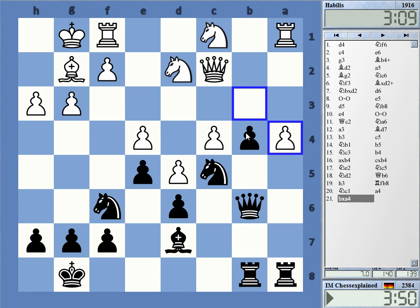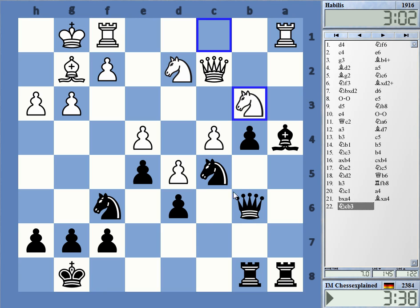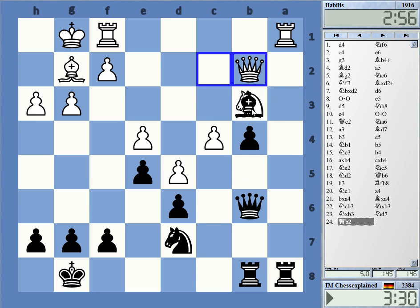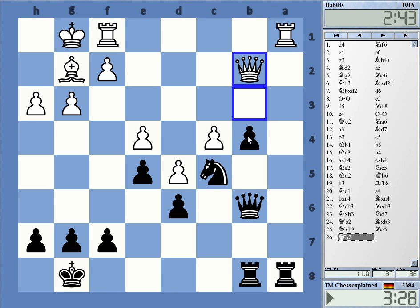I can start with b3 as well — is that the better way to do it? Or just bishop takes. Let's just take with the bishop, that's okay. I didn't expect that one. I will get the knight c5 idea in ultimately — I will have a very strong pawn on the b-file.